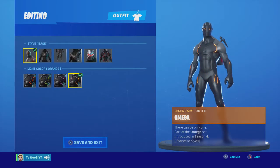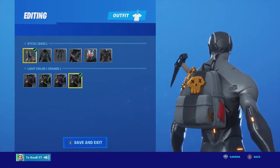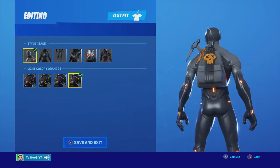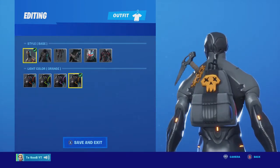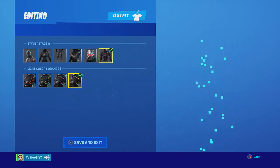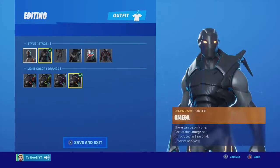Then we have Omega at tier one, because the gray almost matches the gray on his shoulders, and the black matches really good. I did orange because it kind of matches that gold. I'll show you all the styles. It doesn't look that great on Max Omega, so I did tier one.